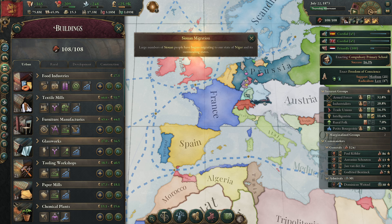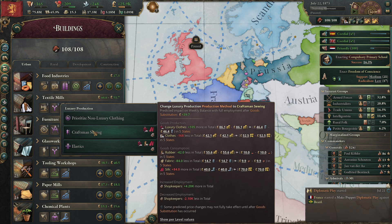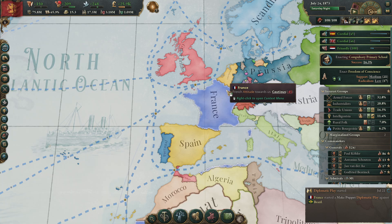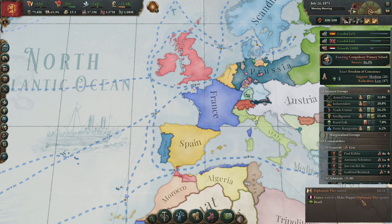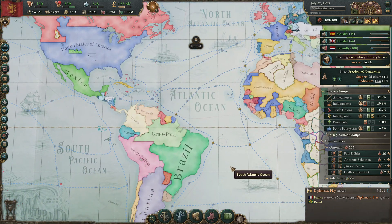Balonia is not doing the precision tools so we should actually do this — yeah, that helps a little bit. We don't need more luxury clothes, so we'll keep it how it is. France started a 'make puppet' diplomatic play against Brazil — really? France is going to puppet Brazil?